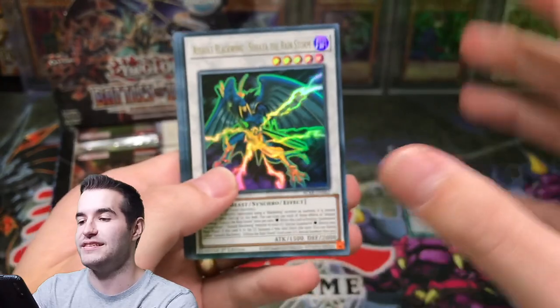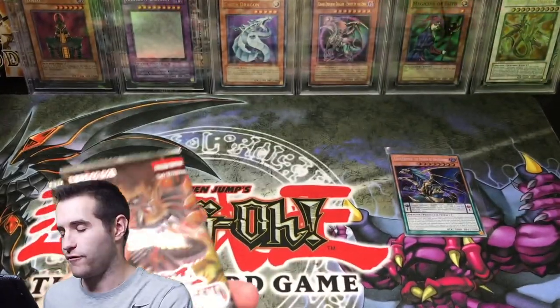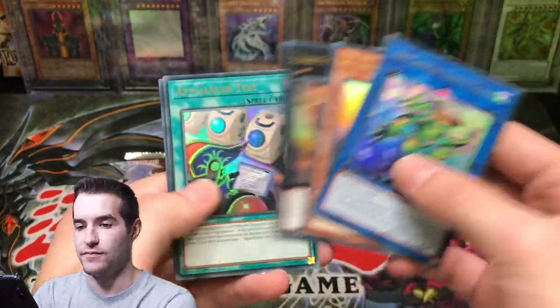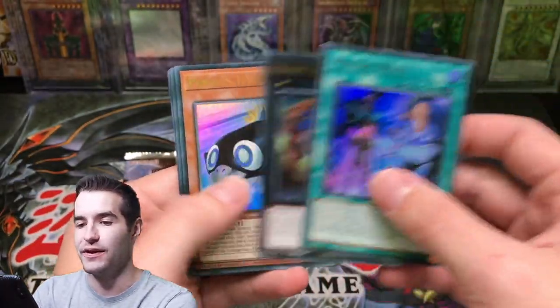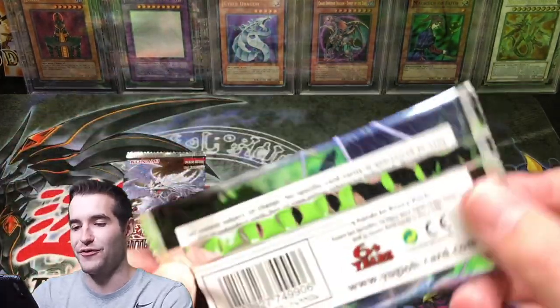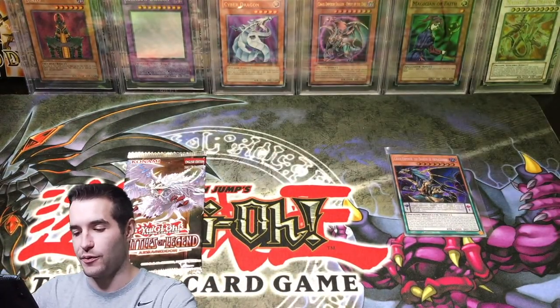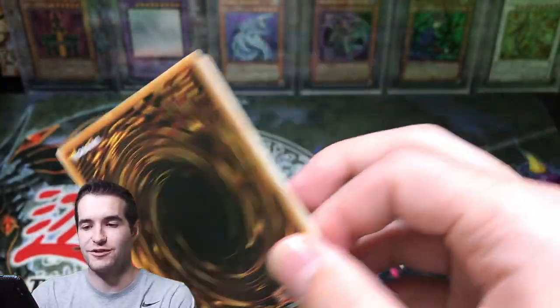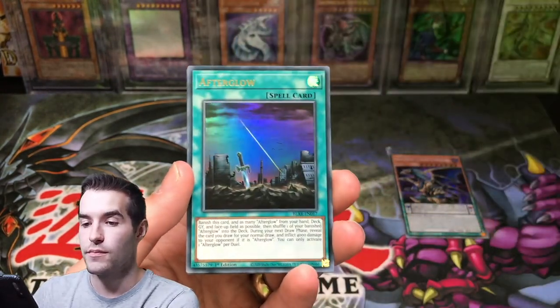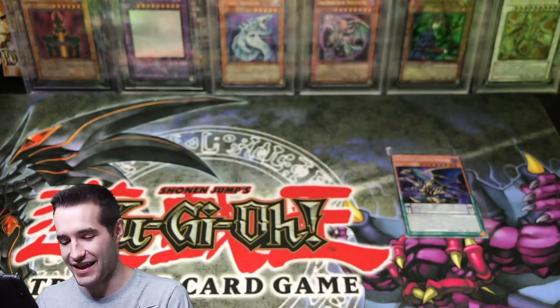We've got four packs left — four more chances at fire. Can we do it? Kappa Scale. Artifact Ignition Secret Rare — three packs. Can we hit the Like button? Can we pull a second Chaos? Chimera Tech Mega Fleet Dragon — that's the fourth one we've pulled. Two packs left. Danger Jackalope — that's a pretty good one. It comes down to the final pack. We've pulled a Chaos Emperor Dragon of Armageddon — can we pull a crazy last pack Starlight? Number four. Secure Garden, Afterglow, Super All-In, and the Heart Earth Chaos Dragon — we always pull that guy.